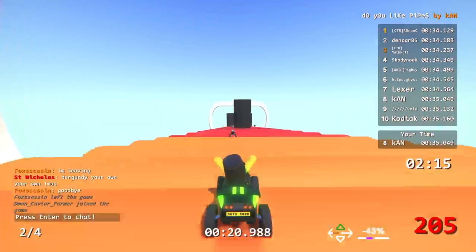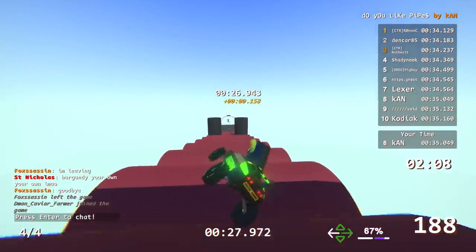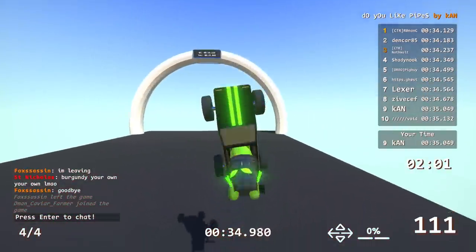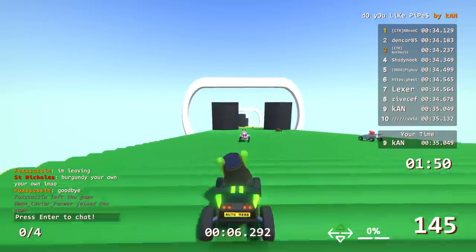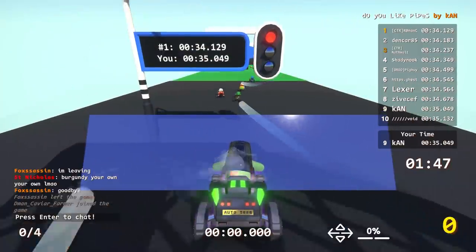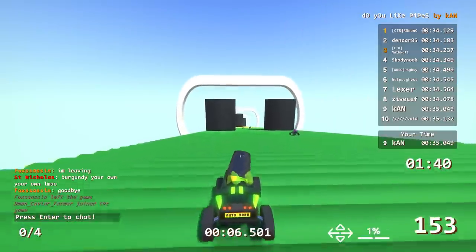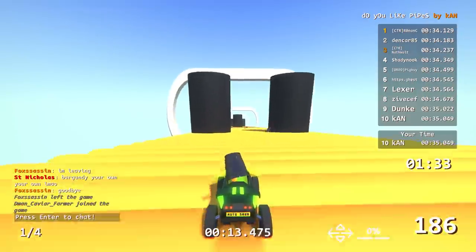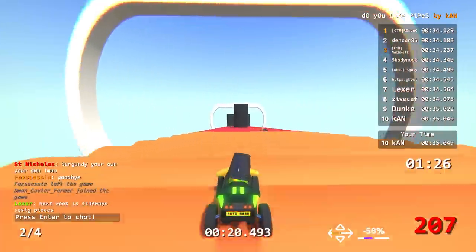The creator considers making more pipe tracks — not this kind but using the green-sized pipes covering a whole track with corners, since the intermittent traction loss feels really weird and fun to drive on. References are made to a previous scaled-up track with cobblestone paths that had the same no-traction effect. It changes how you set up for corners. Meanwhile the creator is stuck in the 35s and can't even get into the 34s, while others are posting sub-34 times — and the creator still hasn't finished their own track.